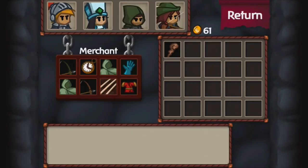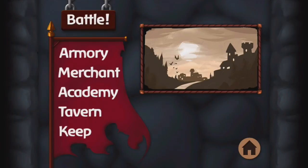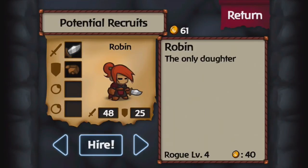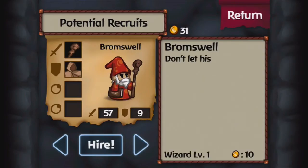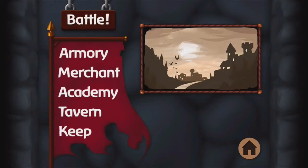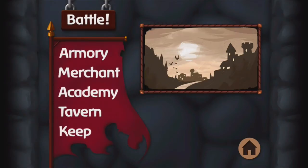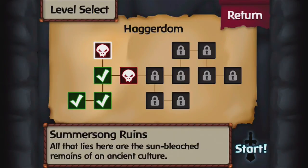I'll get Thistle the wizard. Wizards are like mages, but they're offense mages, not healing mages. Switching out Gustav for the wizard, and let's go fight some more because I need more money. There's no point in using the merchant right now. Mission 4 — this will probably be the last one of this video, since we're already pretty far up in time.